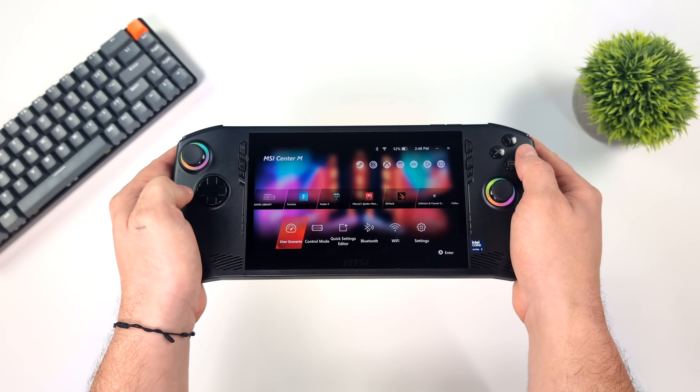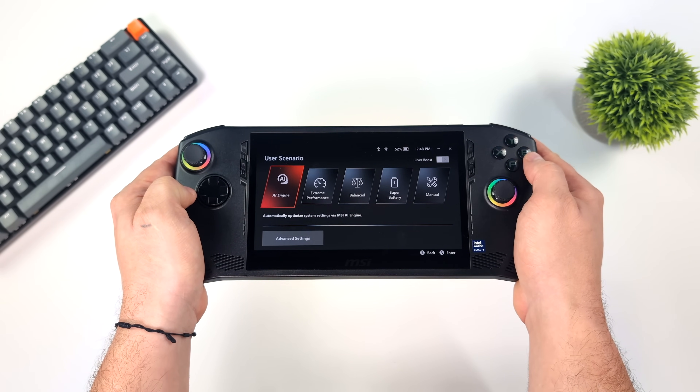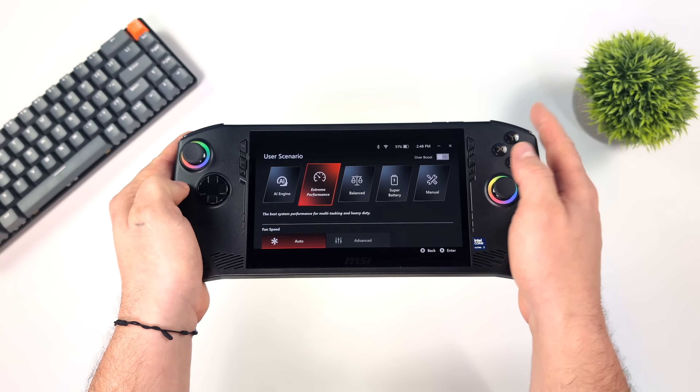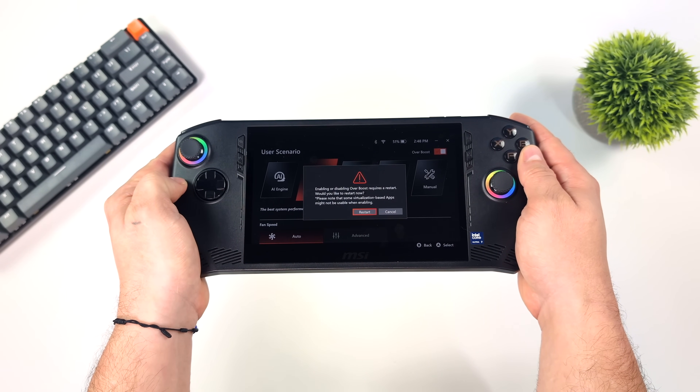Once I had everything updated, I did a quick reboot and went back into the MSI Center. From our user scenario, we've now got a little section up at the top — a little switch for overboost. In the documentation, it states you need to be in extreme performance mode. We're going to enable overboost and will have to do a reboot, so it'll prompt us to reboot and we can go ahead and do it right now.